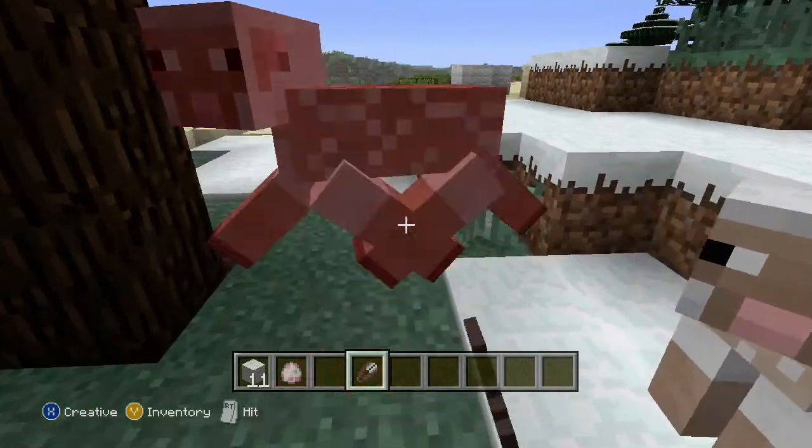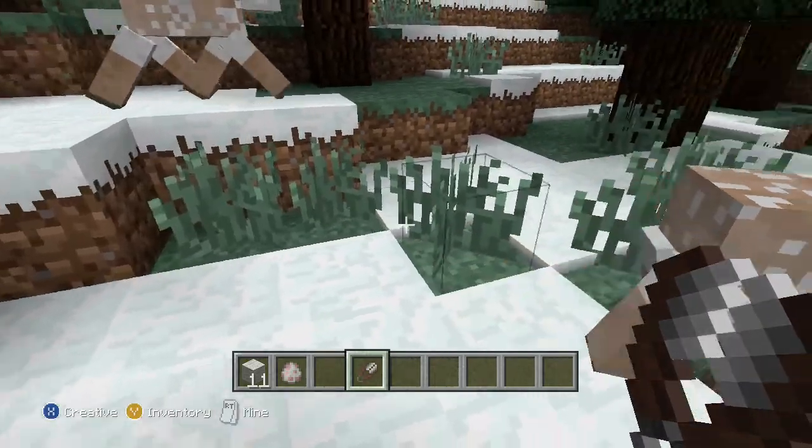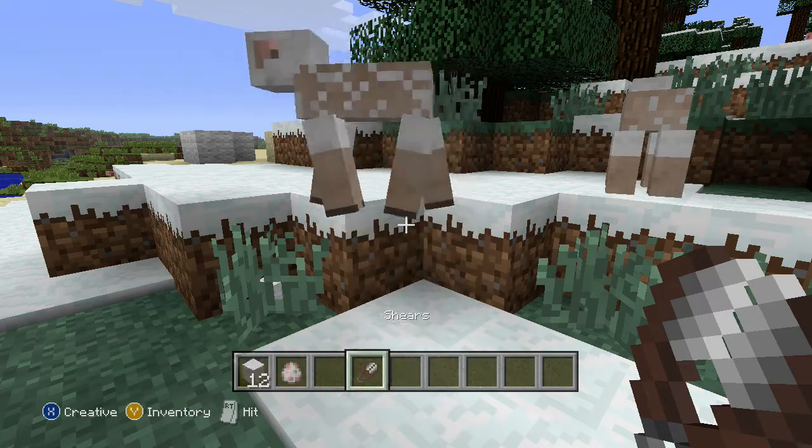So that's how you shear a sheep in Minecraft. Now, there's also black sheep too, right? And you can get black wool if you shear the black sheep. Or you can dye it.